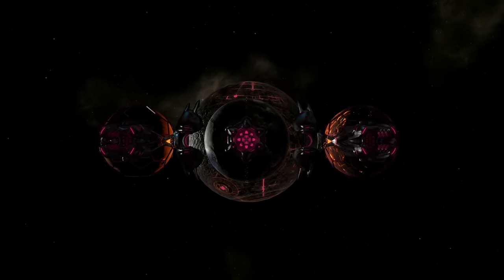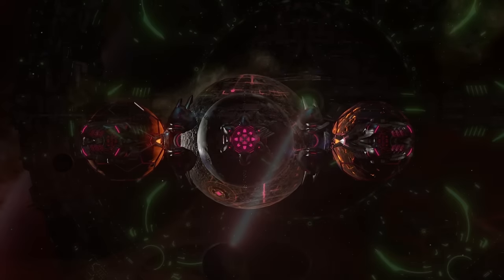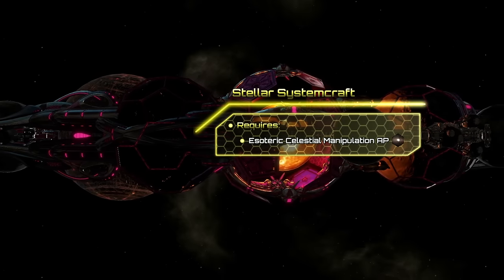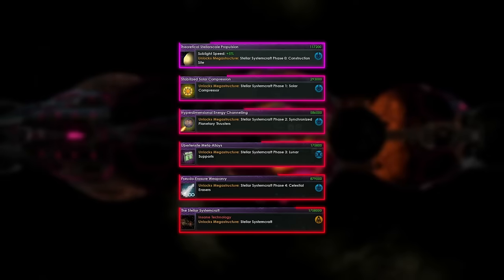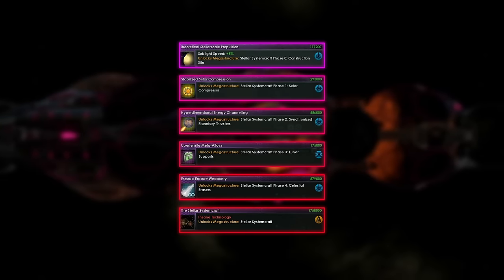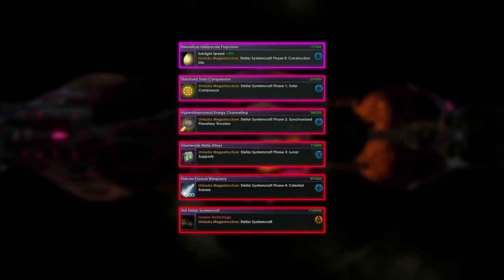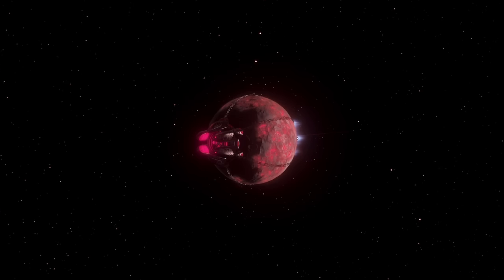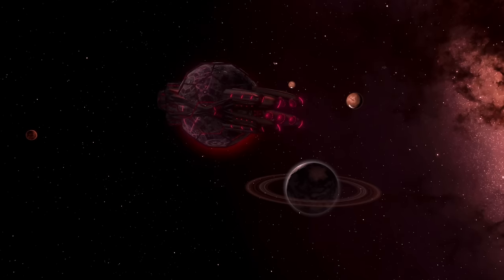The last giga structure is the ultimate celestial warship, unless you're using other mods. It's the Stellar System Craft, an entire solar system turned into a ship. Each stage of this giga structure requires a technology to be unlocked, and the assembly process itself is a lot more complicated, requiring a ton of resources as well as additional attack moons and planet crafts.